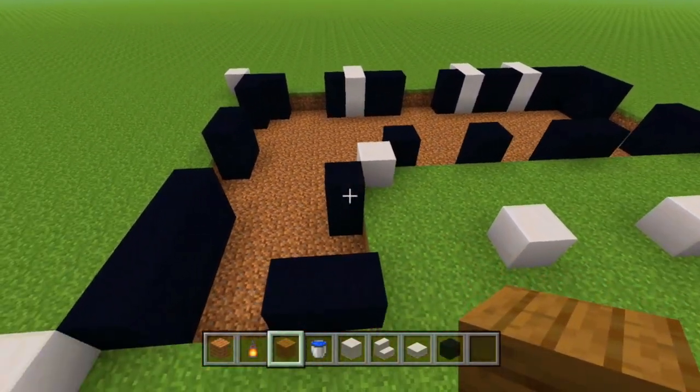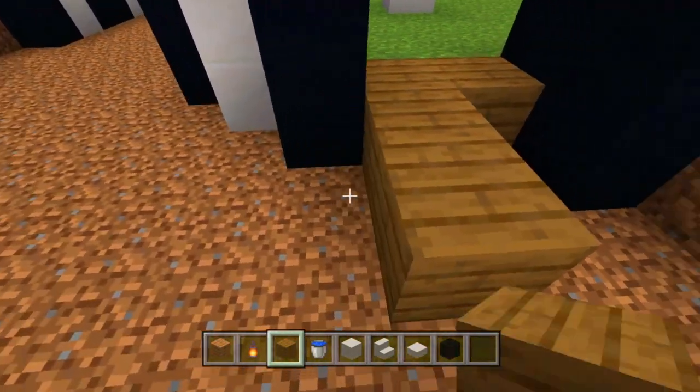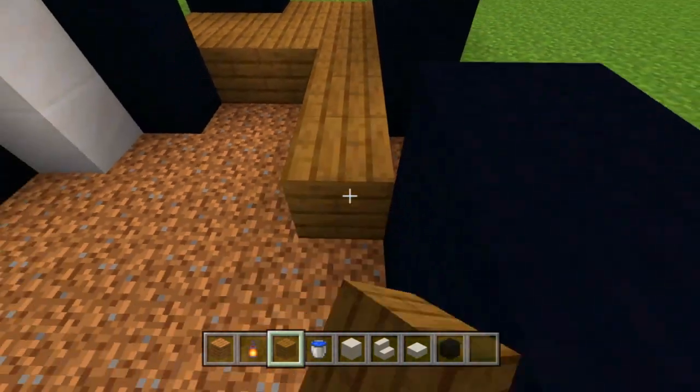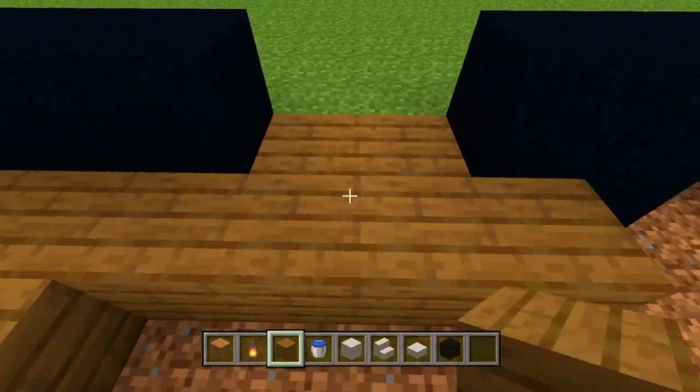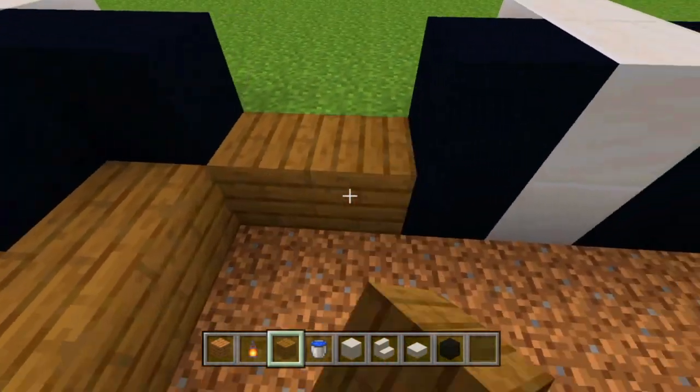What we're going to do now is — as you can see I've already dug out this floor completely, so you're going to want to do that. In place of the dirt or grass that was there, we're going to place some spruce wood planks, so let's go ahead and do that right now.